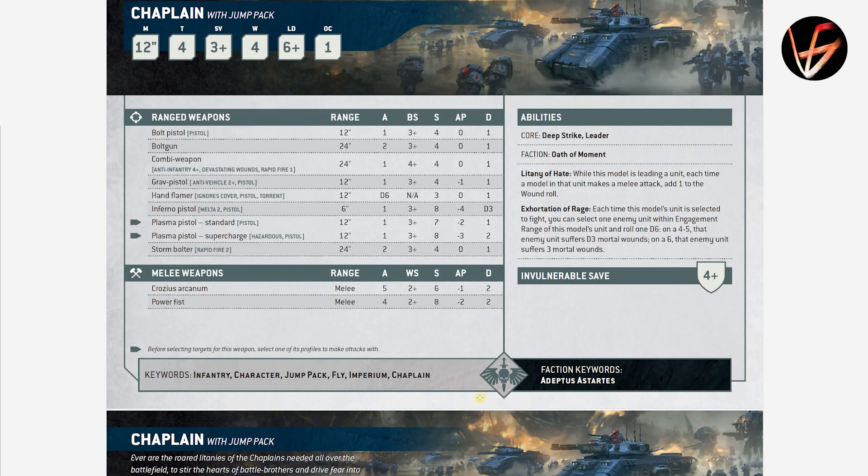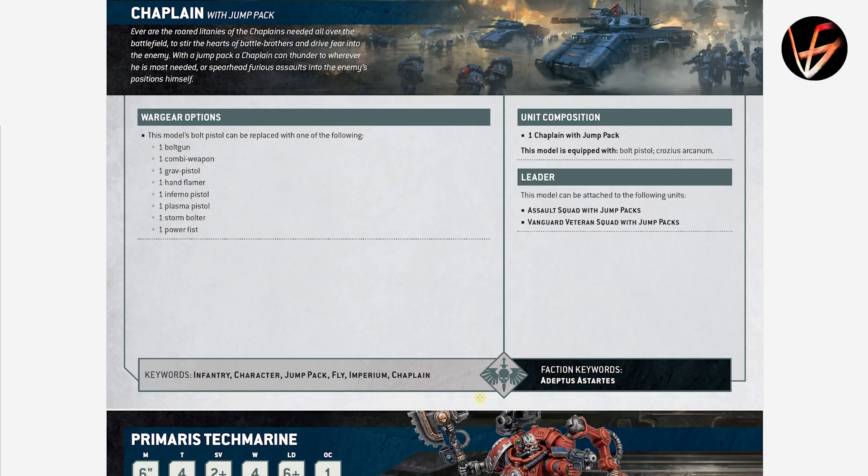Chaplain with Jump Pack has Exhortation of Rage — each time this model's unit is selected to fight, you can select one enemy unit within engagement range and roll 1D6; on 4-5 that unit suffers mortal wounds, along with the same plus 1 to wound ability. He can join Vanguard Vets with jump packs and Assault Squad with jump packs.